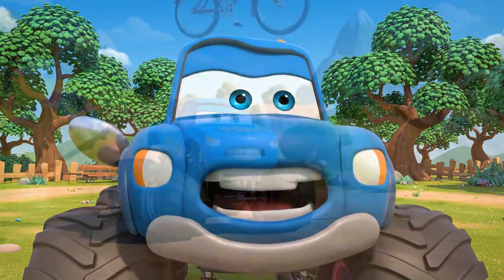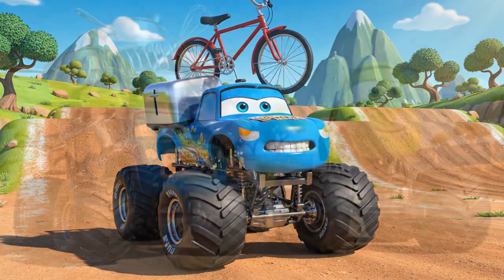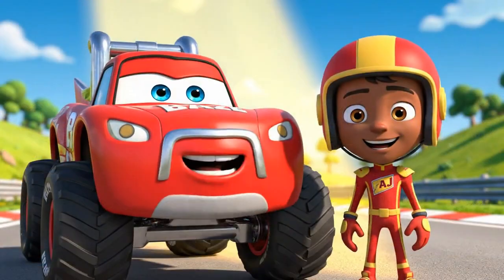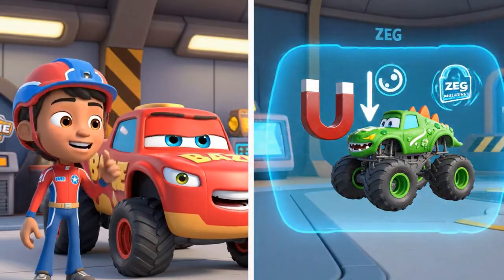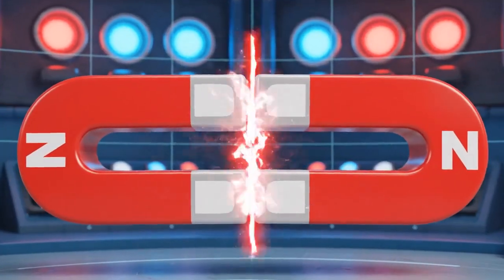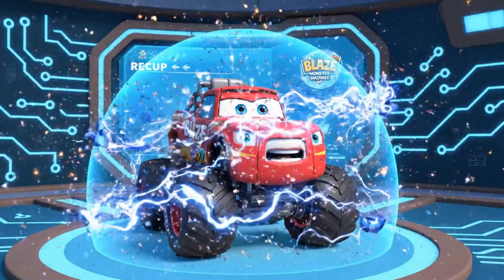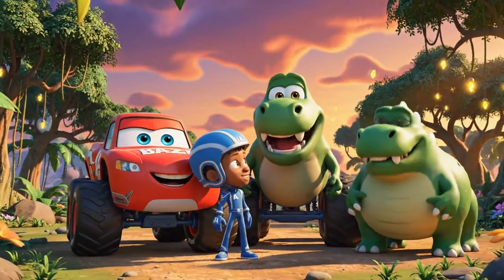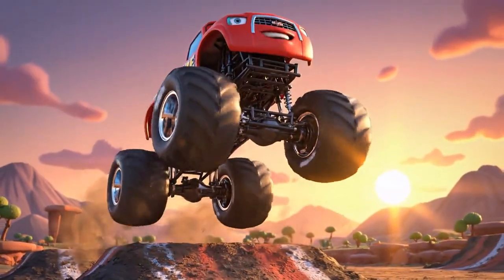Huh? What was that? Get off! Shoo! I'm not a magnet! You look like a walking kitchen crusher! What a magnetic adventure! We used the power of physics to save the day! First, we learned that magnets attract metal objects, which is why Zeg got stuck! Then we used polarity! We learned that likes repel - two of the same poles push each other away! So I became a super strong electromagnet to create a repulsion force and push the danger away! Zeg, glad to be off magnet! Ground is better! Nothing beats having four tires on the ground!